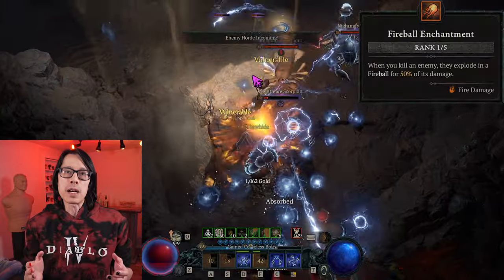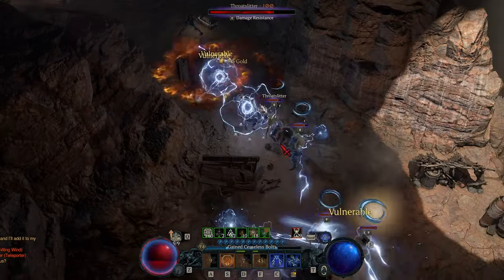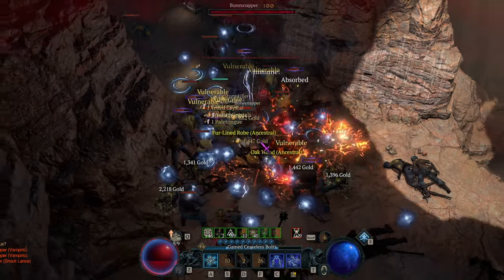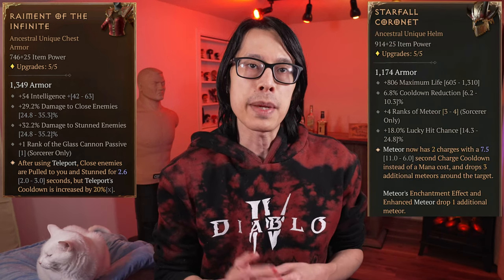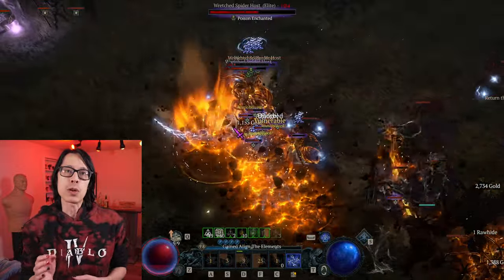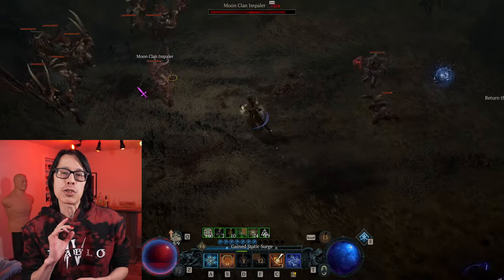This gameplay shows me using Fireball Enchantment for AoE damage at first, until Starfall Coronet can be acquired. The final version of my build combines the Raiment of the Infinite Telestomp playstyle with the Starfall Coronet Hybrid Meteor Setup, to create what I'm calling Meteor Stomp. This hybrid variant is the most powerful version of the build, capable of grouping and crowd-controlling entire packs of enemies, and then dumping meteors for massive AoE damage, while Chain Lightning bounces around to finish off elites and bosses.